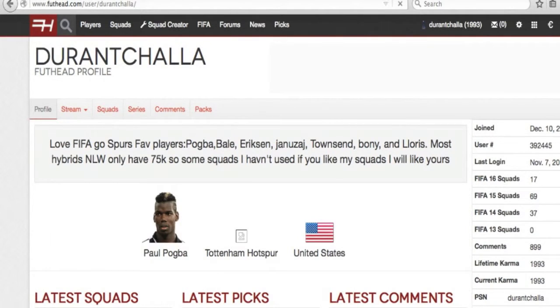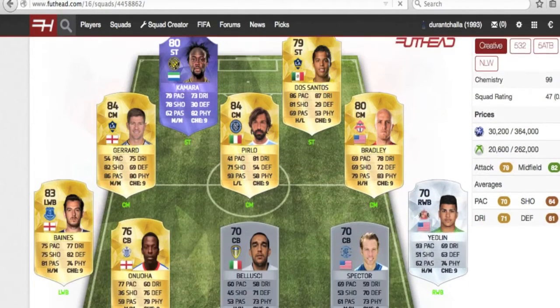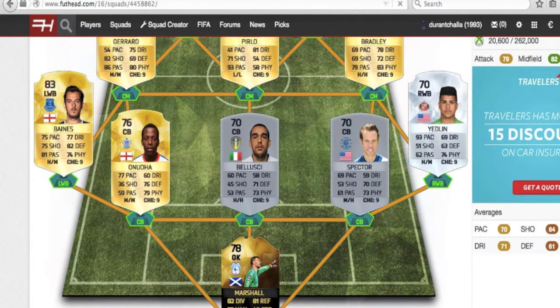The second squad we are looking at today is loading up right now. It is a no dead link squad that I made, starting off with Marshall. He is an in-form goalkeeper in this week's Team of the Week.